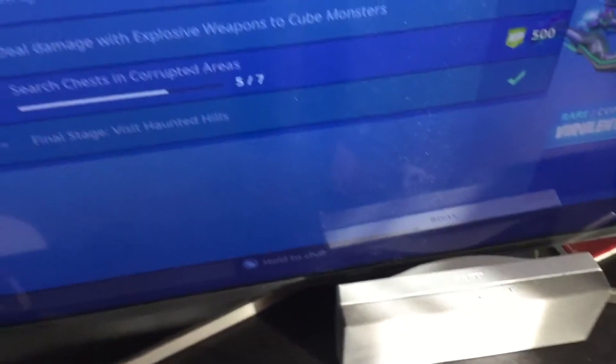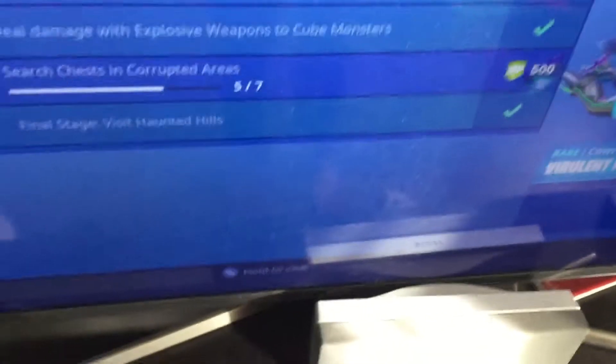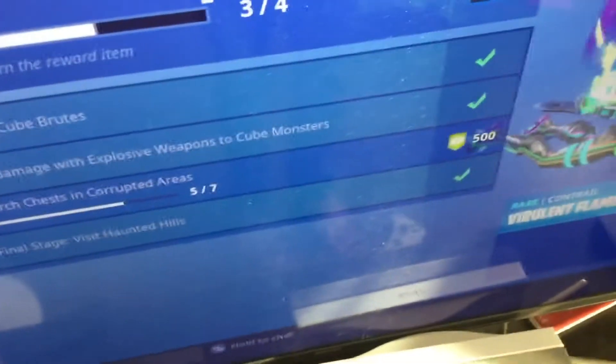So how did I get it? It's a glitch. If you finish the Wailing Woods Stage 1, you get 150 battle stars for the Fatal Fields one, but it's not going to work anymore today because they already patched it. Then you finish the Visit Haunted Hills one - it's easy, just visit them - and you get 20 tiers, so that's 200 battle stars.